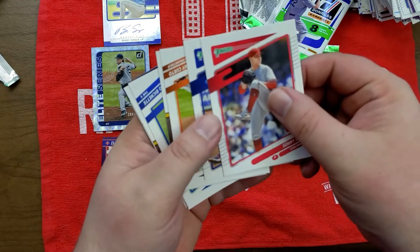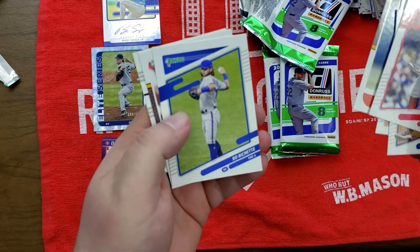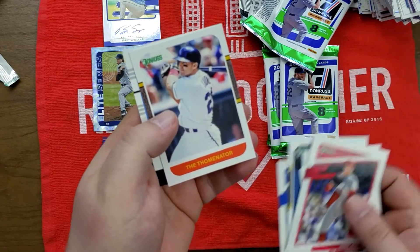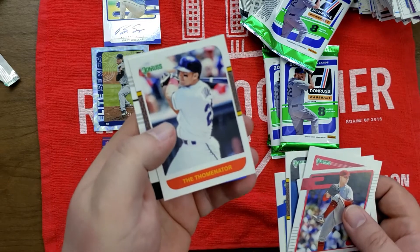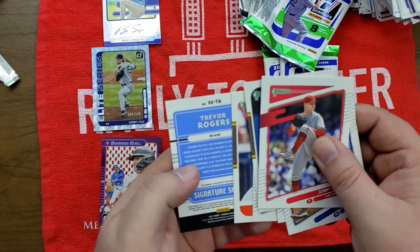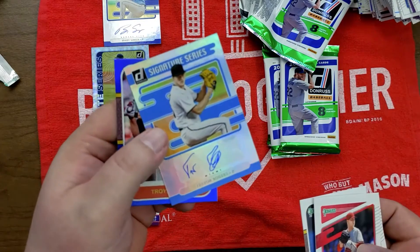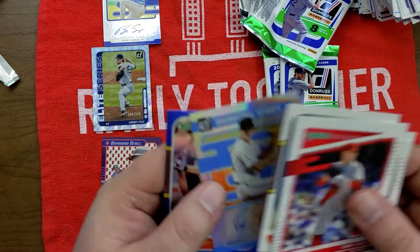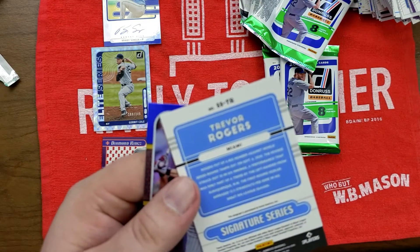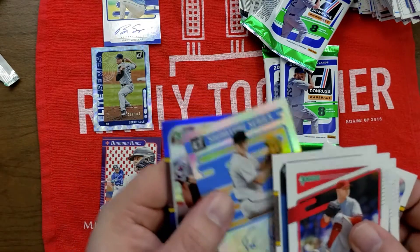Sonny Gray, Jose Ramirez, Johnny Cueto, Mariano Rivera, Bo Bichette, the Tominator — so I got the actual name and the nickname, I like that. And what we got here — we have a signature: Trevor Rogers, another pitcher from Miami, young pitcher. There's our second auto.